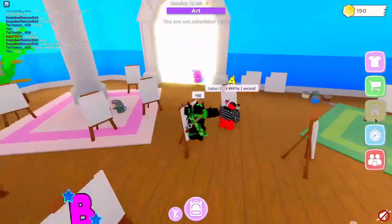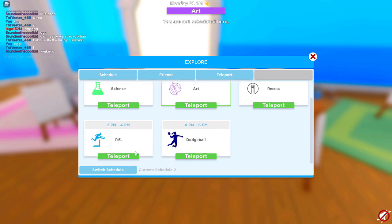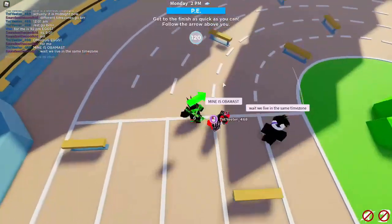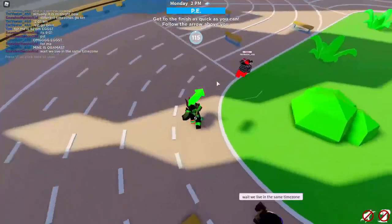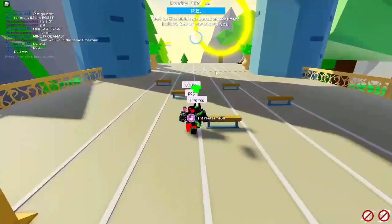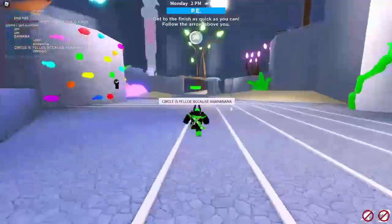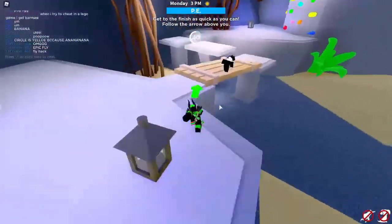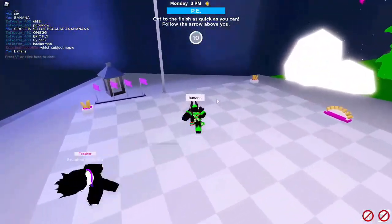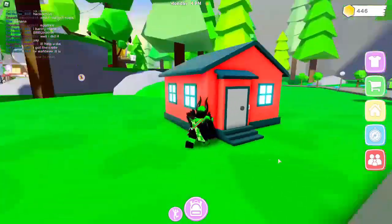Now we go to the next class — we only need three so we just need to pass recess and wait for PE. PE is starting. It looks like racing — you need to jump over things and there's an arrow pointing where to go, but you can also just avoid the obstacles and run around freely. We got to the end. Now it says mission completed and I got the badge — I just checked my inventory.